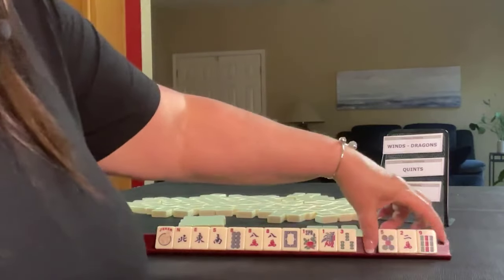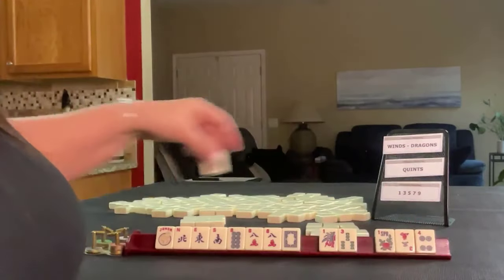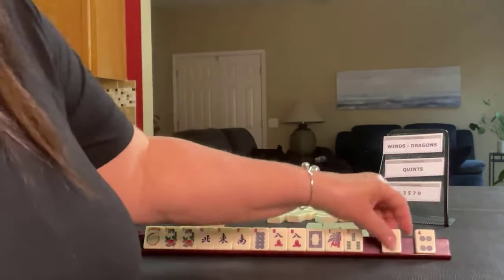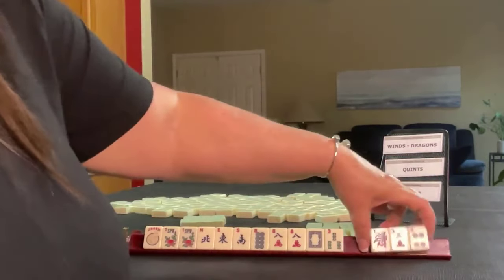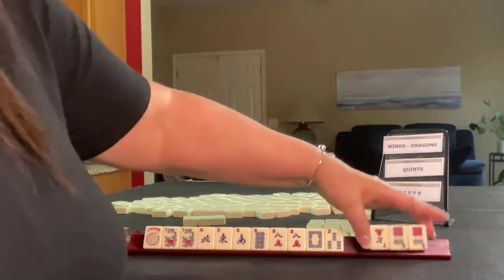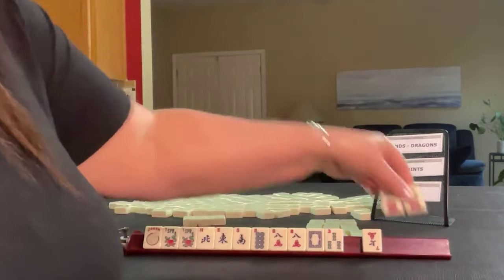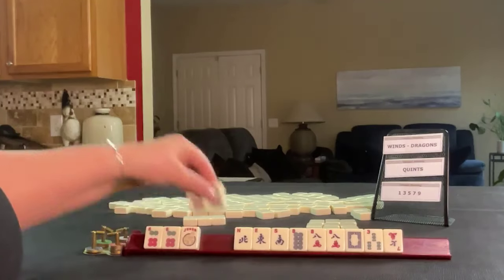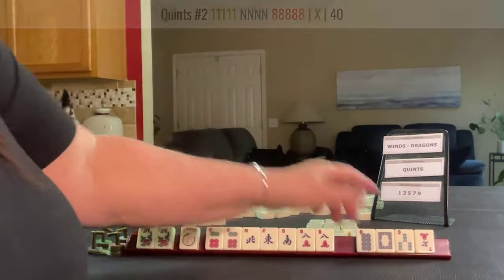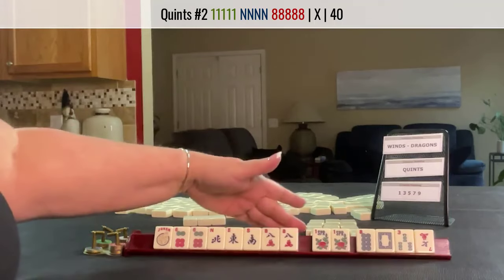So let's let the five dot go. A flower. We have tiles we can pass. Whoa — sixes. This is why you don't want to pass a pair. Okay, so what can we do there? Quint wins with a six-eight. Eight.